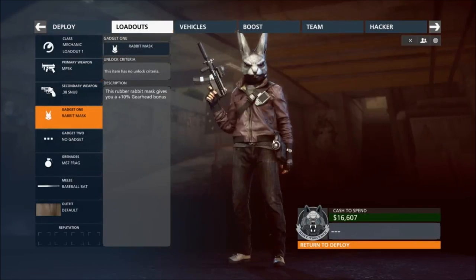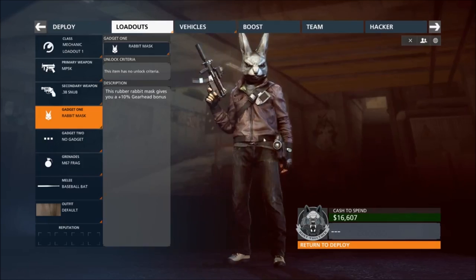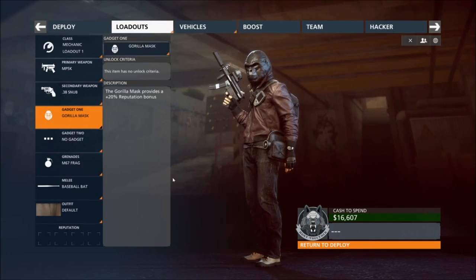First of all, we're gonna be looking at the rabbit mask, which I have to say looks fantastic — except for how big the ears are. That might give away your position sometimes when you're behind cover. Next we got the gorilla mask.